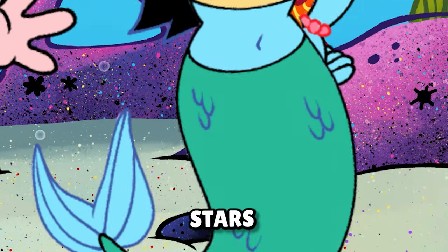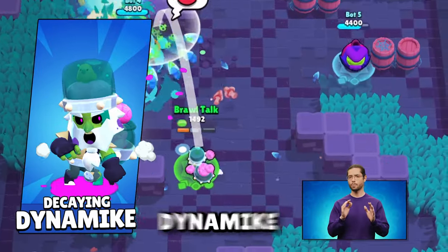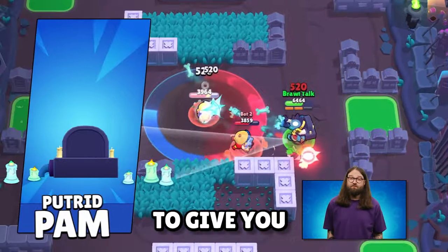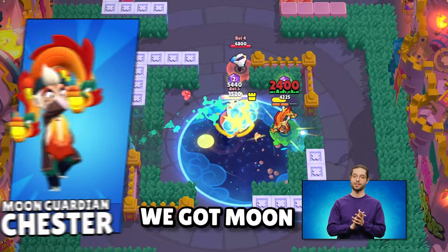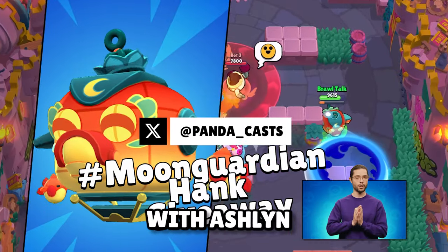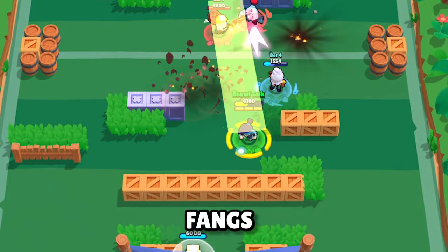There are 11 other skins coming in this update. We have 3 zombie skins: Gruesome Gus, where Gus is controlled by his balloon; Decaying Dynamike, who throws exploded grains instead of TNTs; and Putrid Pam, resurrecting herself to give you mama's squeeze. We also get 3 Moon Harvest Festival skins: Moon Guardian Crow, Moon Guardian Chester, and Moon Guardian Hank, the giveaway skin of the season — make sure to join the giveaway on Twitter. Other skins include Vampiric Vamprimo, Cuckoo Colette, Red Jacket Rico, and Fang Fangs, which you can buy to support the Brawl Stars eSports Championship prize pool.